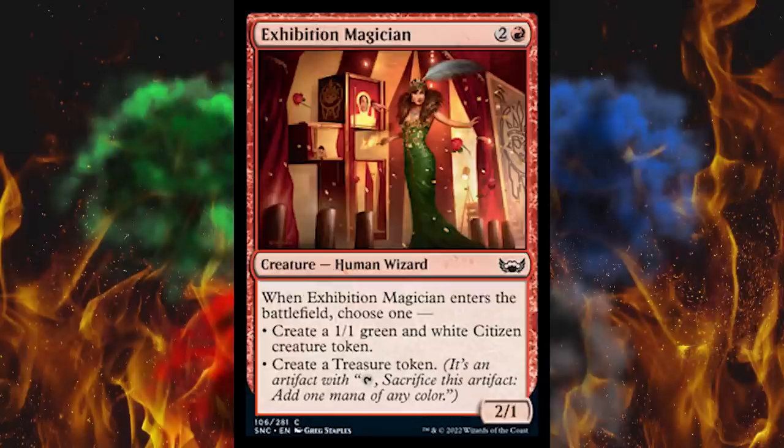Next up, Exhibition Magician — is this an Unset now? Three-cost red 2/1 human wizard, and when it enters the battlefield, choose one: create a 1/1 green and white citizen creature token, or create a treasure token. More treasure trash and stuff that feeds the citizen deck. I think people are going to stick to two colors and I don't think red is one of them.